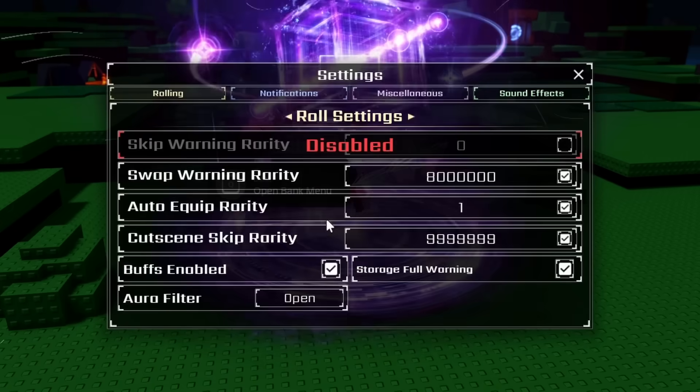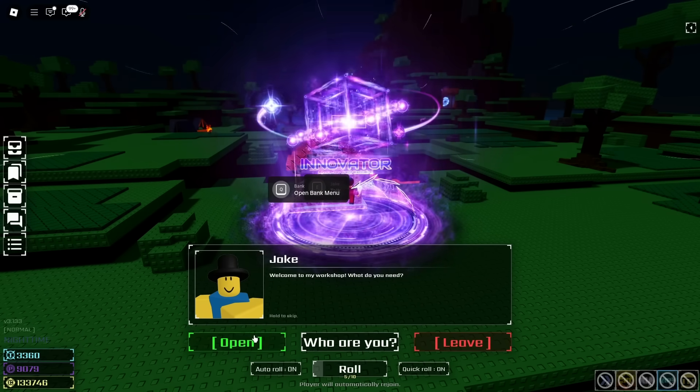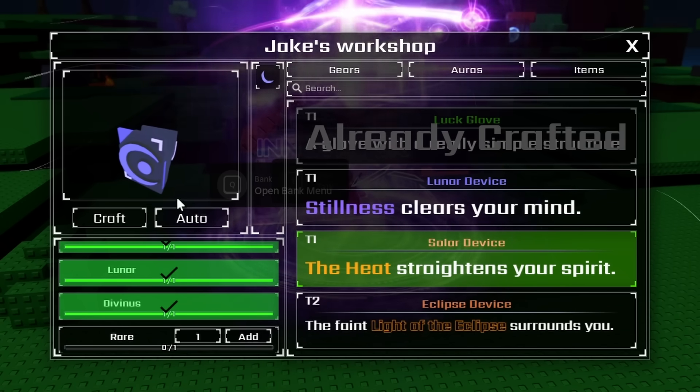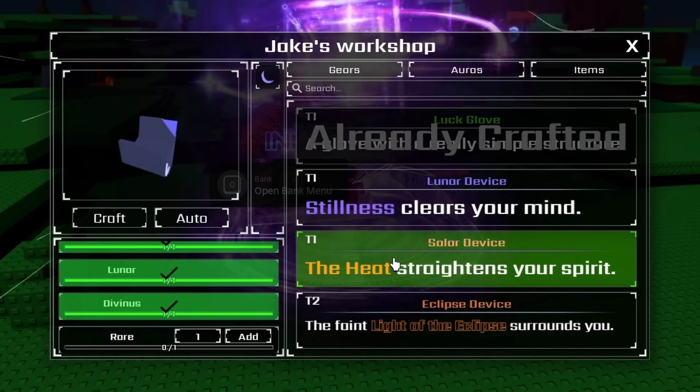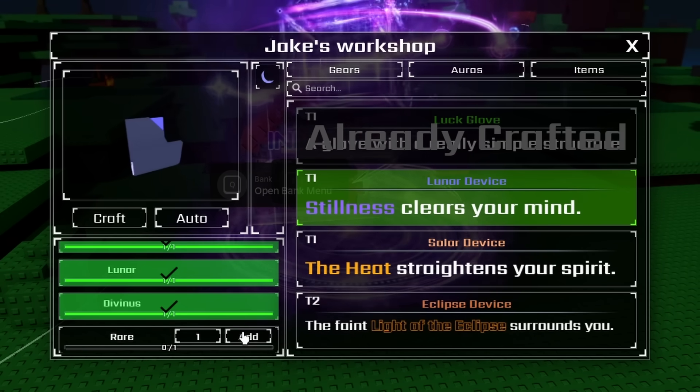I'm just gonna disable buffs in settings. Surely I have to get a rare now. My luck can't be that high. Oh wait, I'm looking at Luna - I did get a solar. Let's go back to Luna, give me that rare. I'm gonna test with the buffs on again. With no gloves, yes - I actually get rares so I can use my speed potions to cook them.